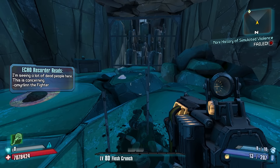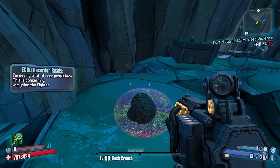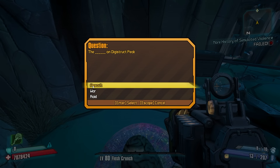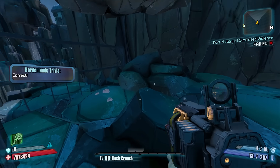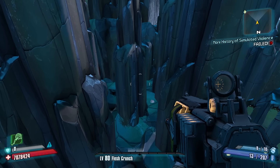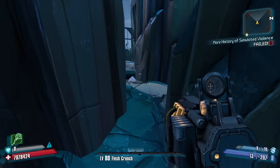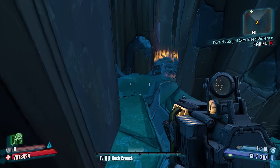Another echo triggers — 'I'm seeing a lot of dead people here.' Another question: 'The blank on Digistruct Peak' — Raid. The door opens and we proceed forward into what is kind of a small maze with a little waterfall in the back — pretty cool. We shift our way through and find another echo.